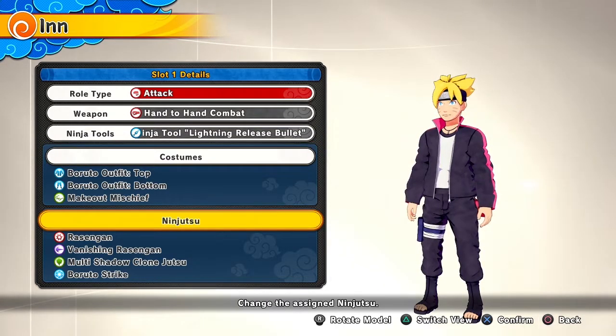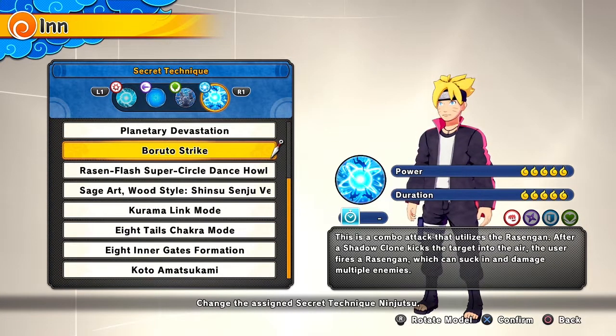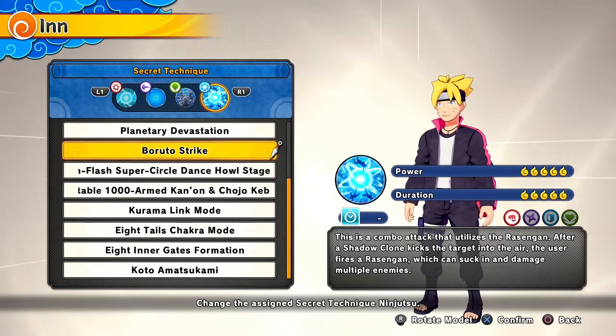Of course the Boruto outfit with the Rasengan, Vanishing Rasengan, Multi Shadow Clone Jutsu, and Boruto Strike. Make sure you guys like, comment, and subscribe to the video and check out the Twitch channel — we are grinding on there and going hard. Make sure you check it out if you haven't; the link's in the description.